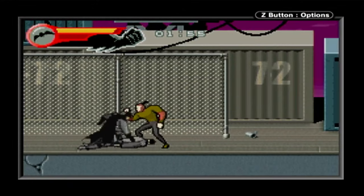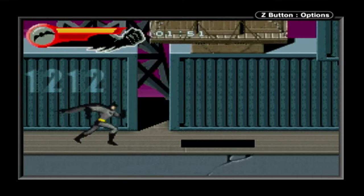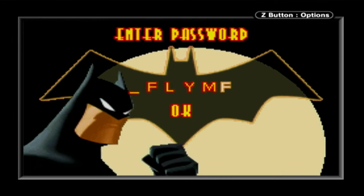Here's the thing: the GBA version doesn't have a save feature. So you can either option A, play through the entire GBA game in one sitting — which takes hours — and hope your battery doesn't die, or option B, cheat by looking up passwords online.